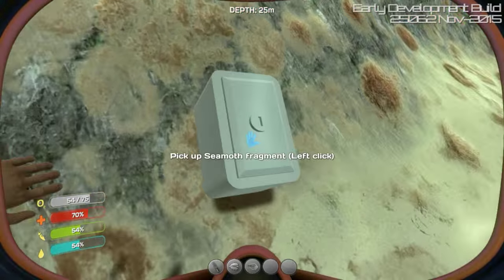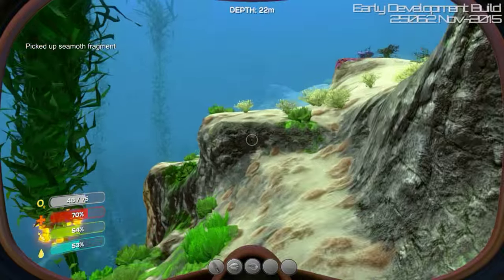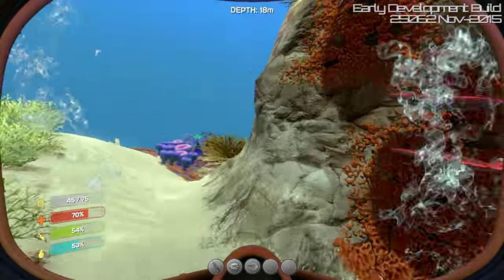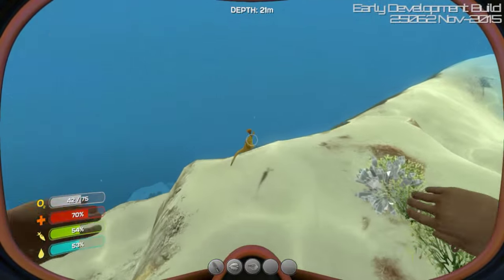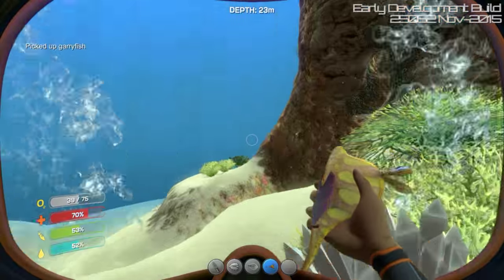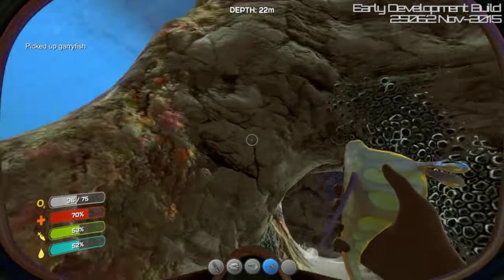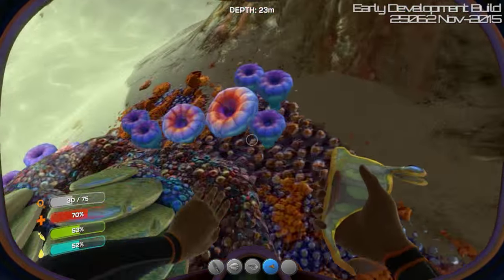Down we go. Ooh! A box! Seamoth Fragment. I don't know what that's for. Seamoth. Sounds familiar. Is that that little submarine? I think it's the little one. What are you? Like Gary fish? You look like Gary from SpongeBob with those eyes. That's adorable.